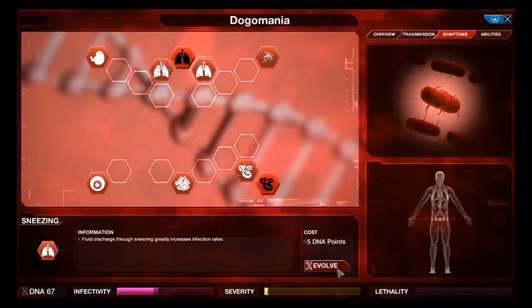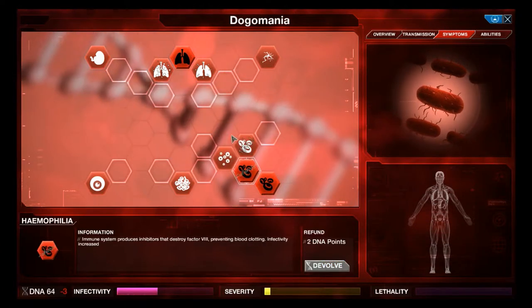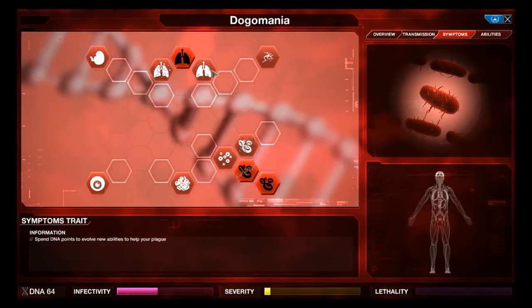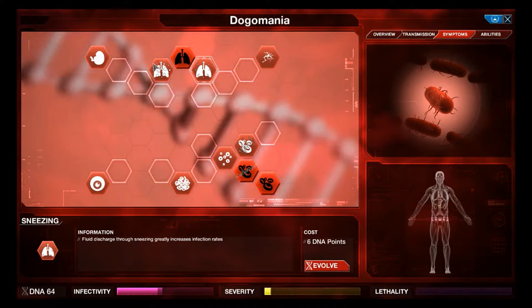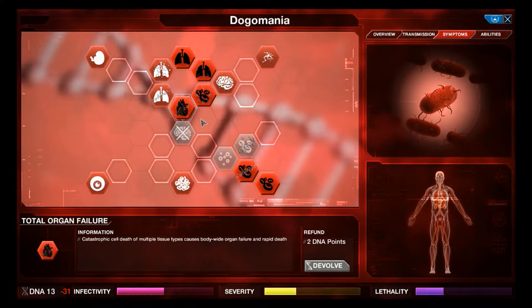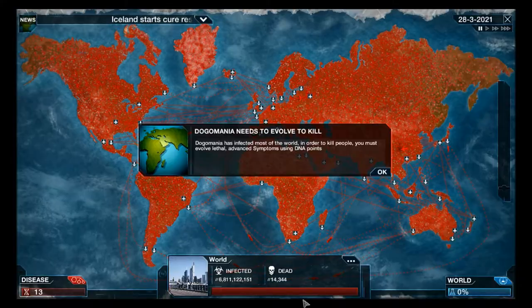I like taking hemophilia, then external hemorrhaging, then necrosis, then organ failure. We're getting 13 points left. As you can see the lethality is quite high now. We're going to start getting a lot of DNA points - we can spend the rest on further death symptoms.